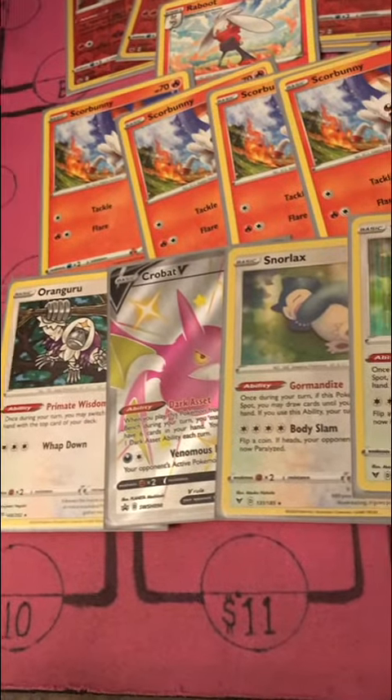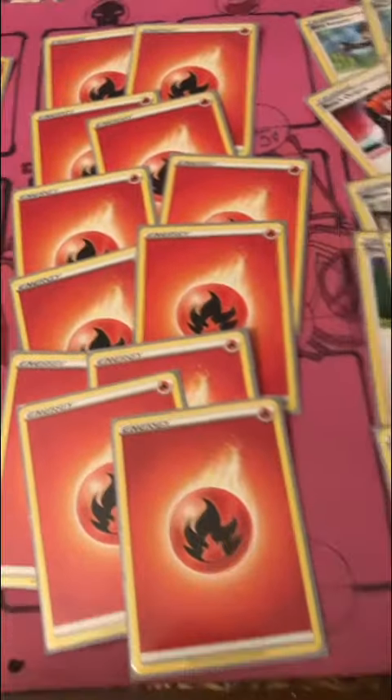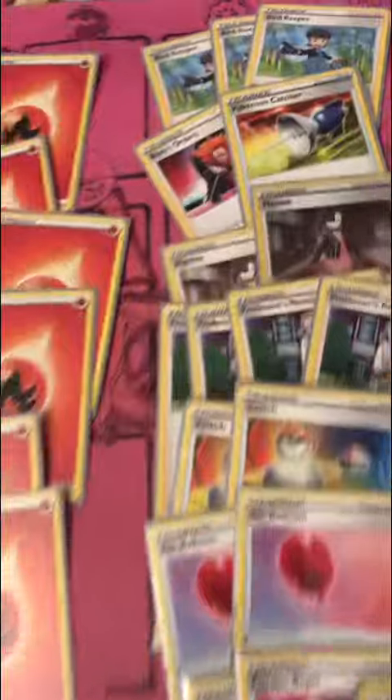Rangaruda, switcher card, one Crobat just in case you're out, and then Snorlax for Gormand Ice. We have 12 Energies, which you should be able to get back. You shouldn't really need anything with the Libido ability.